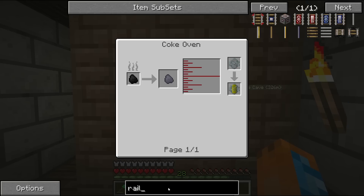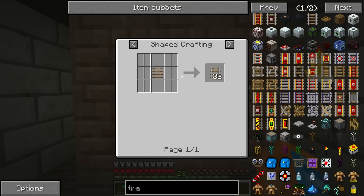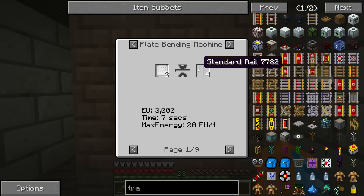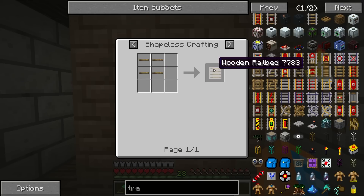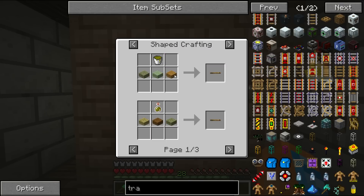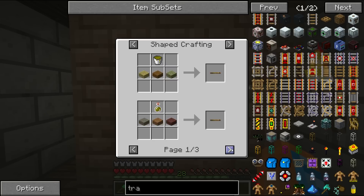In fact, they actually changed the recipe for rails now. If you're looking for just — Track. Track. If you remember the old recipe, you might be surprised if you try to make it now — it's not going to work. You instead need these standard rails, which you make through a plate bending machine or a rolling machine, your choice. It works out to be a little bit better, but it's just a lot of steps you have to go through now. You also need this wooden rail bed — you need four wooden ties, and you make those with some slabs and this creosote stuff that you get from the coal Coke oven. So that's why you want to have some of it.